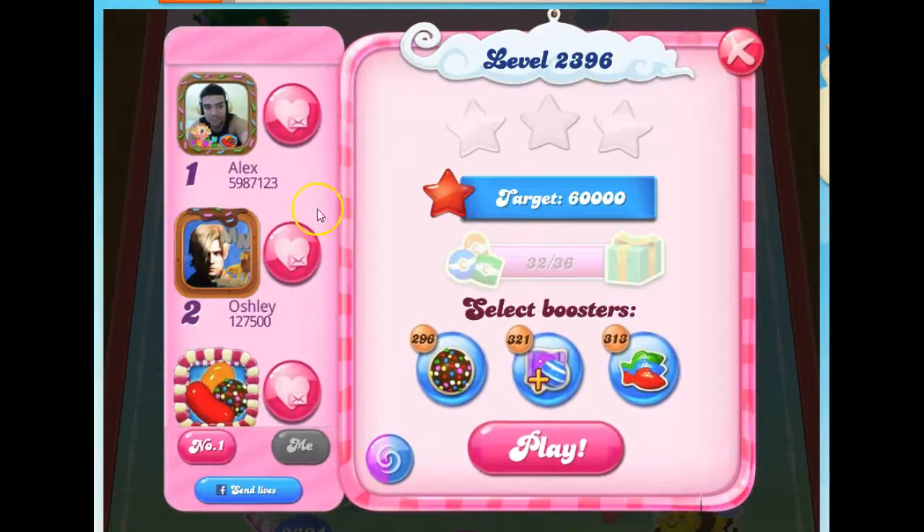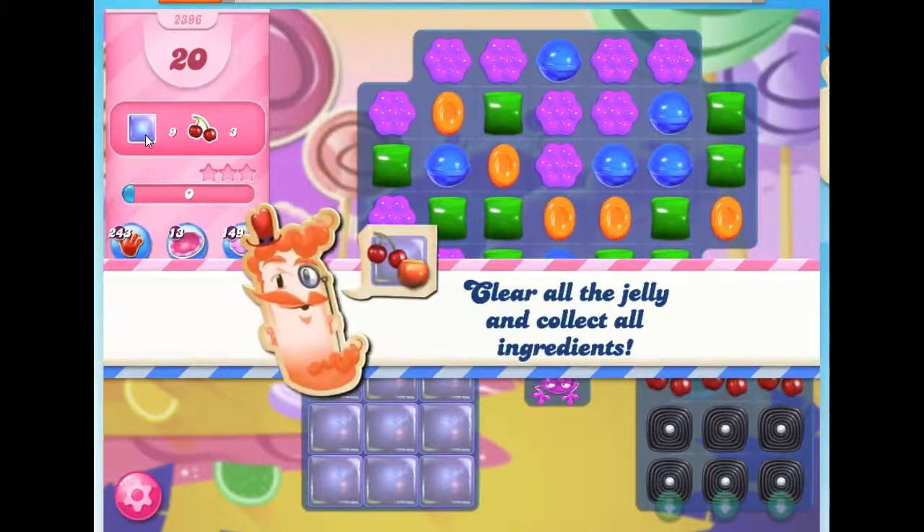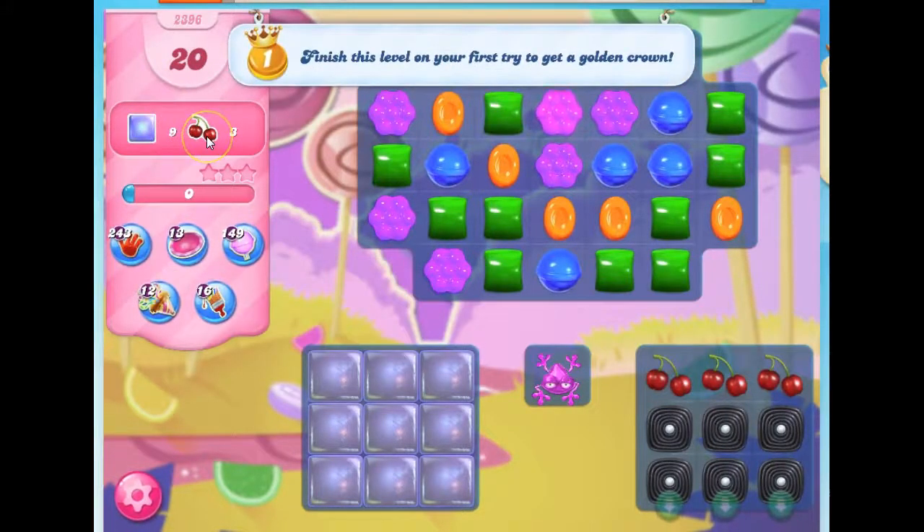Hi friends, this is Susie, your Candy Crush guru, here to help you solve the puzzle at level 2396, where we have 20 moves to clear out 9 jelly and collect 3 ingredients.